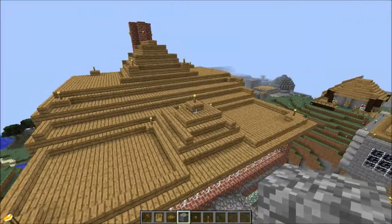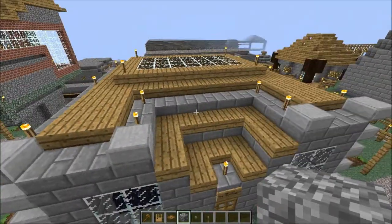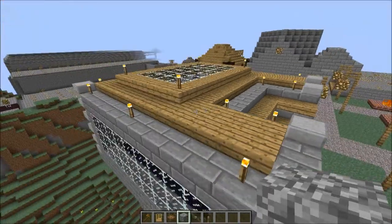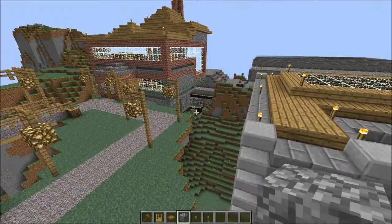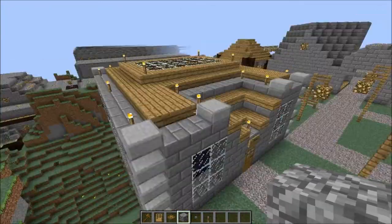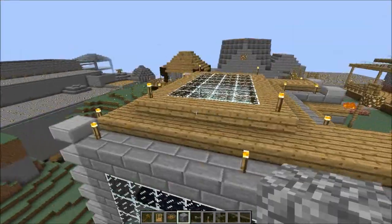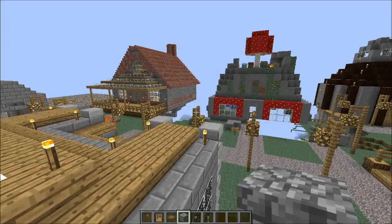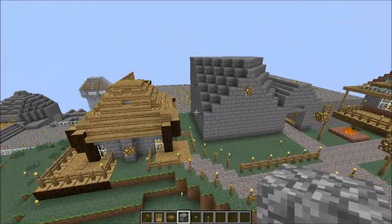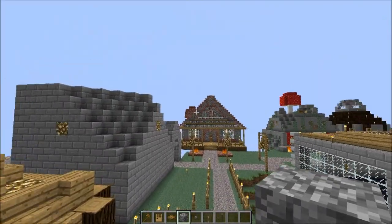It looks pretty nice from a distance. The lowest level is all half slabs, which is a much flatter look, but also a little nicer for smaller buildings like these. On a larger building, it wouldn't look nearly as good, because it would just be too flat. You want to avoid a very flat surface. For smaller houses, you can also go with more of a pyramid shape, as opposed to just a triangle.